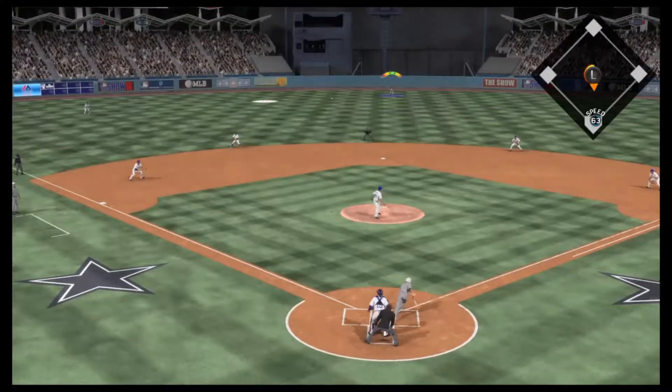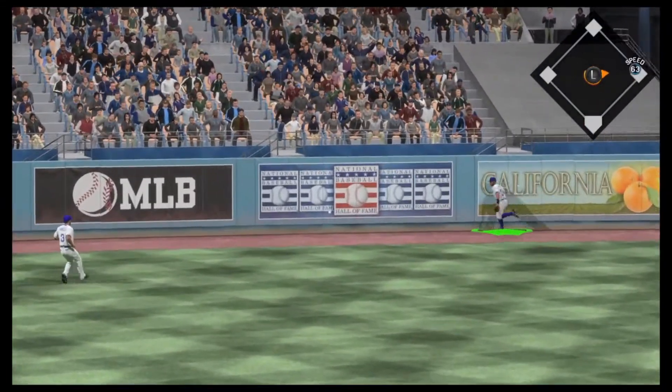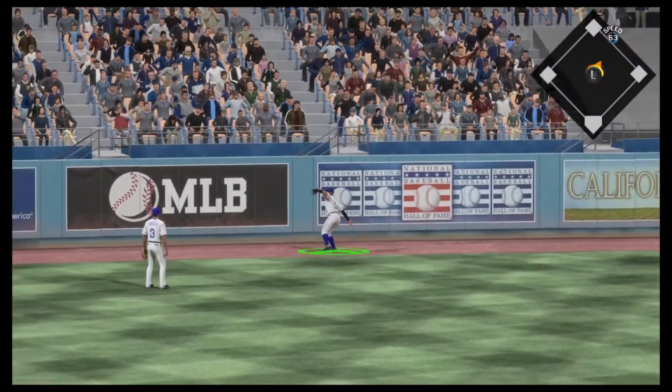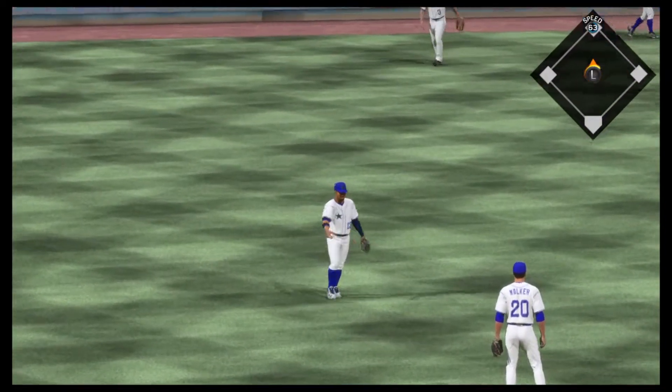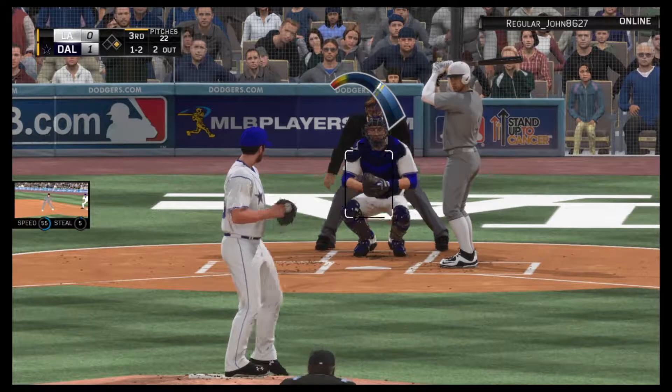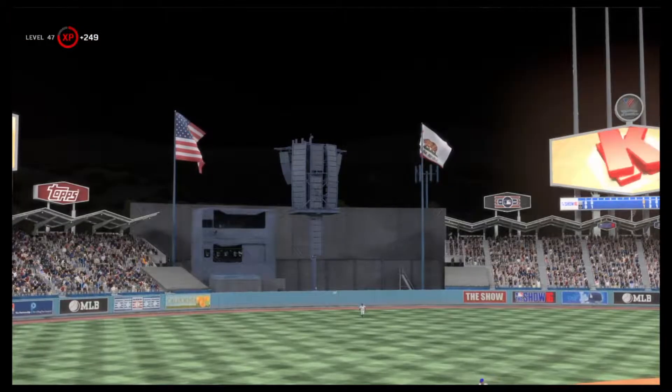Verlander is now facing Corey Seager — Seager hits one to the left center field gap and we can't get there. Harper fields it up against the wall and throws it in, leaving my opponent with a runner on second. Fast-forwarding with two outs, George Springer strikes out swinging to end the inning.